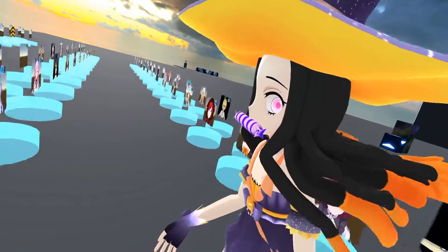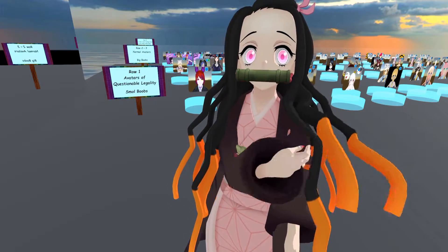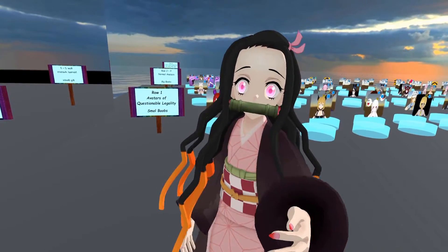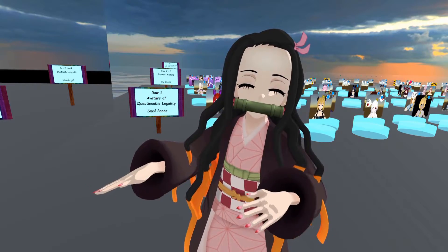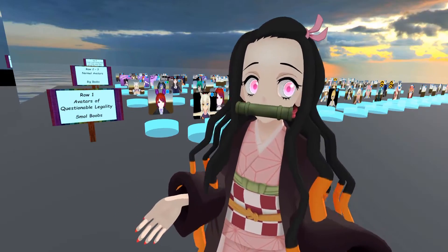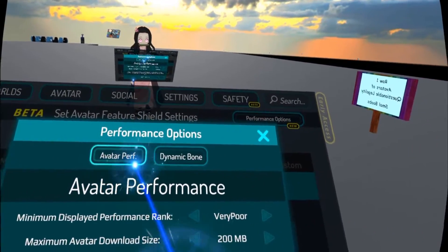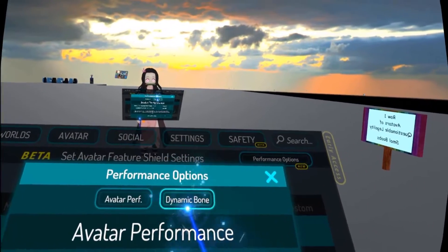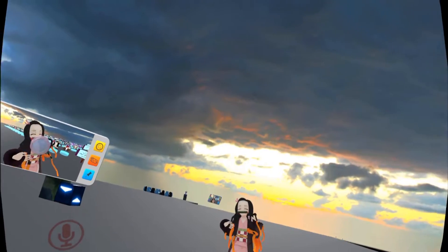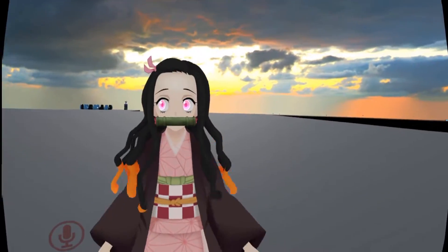Now let's go over here and get the normal one. I didn't realize this the first time I used the avatar — I can move the hair parts with my hand too. The hair actually moves, and that's because in VRChat, if you want things to move, you have to go into the settings — either normal settings or safety settings — and enable dynamic bones. You can find it under Performance, then Dynamic Bones. Enabling that allows you to see avatars that have dynamic bones, like the moving hair.